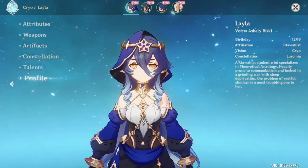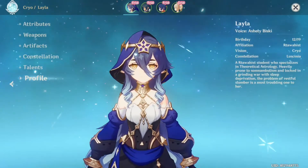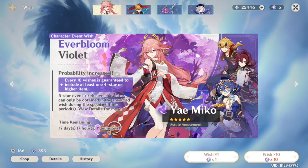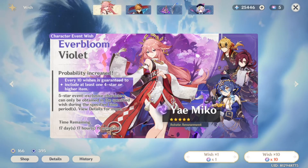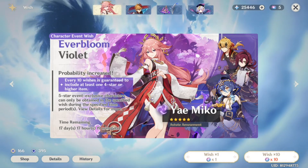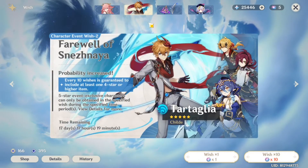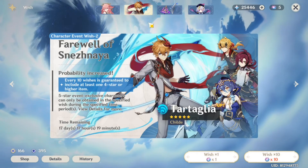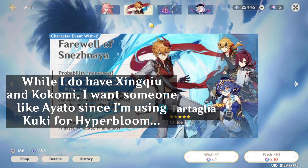I'm really demotivated right now so I'm sorry it's short. For the banner characters, I have Yae Miko so I don't really need to pull her. I do want Childe but I'm saving my primogems, so I'll have to skip Childe again. The reason I want to pull for Childe is because of the bloom team I've been building — I only need a proper hydro applicator and I don't have one.